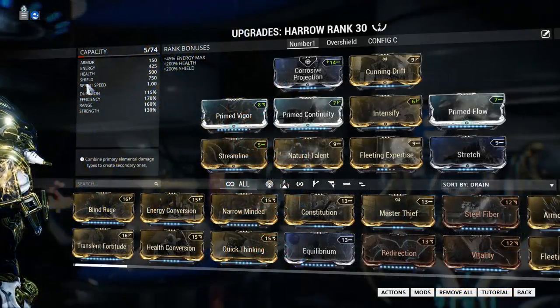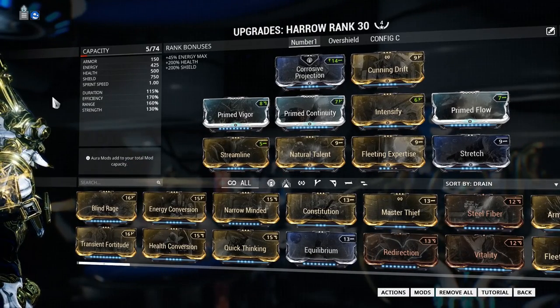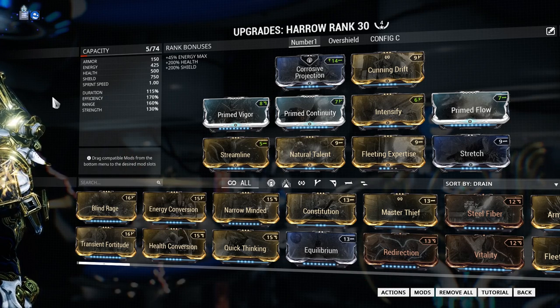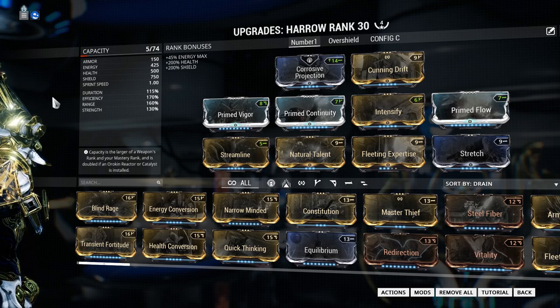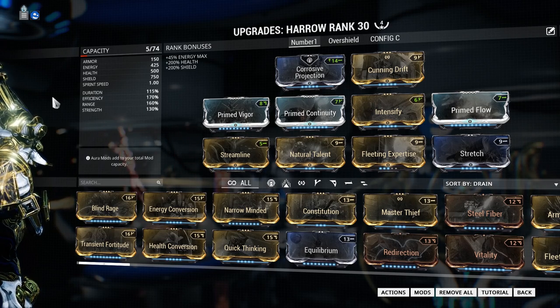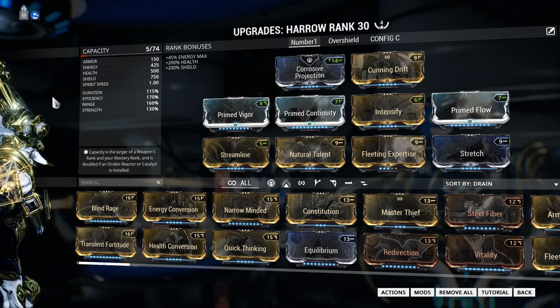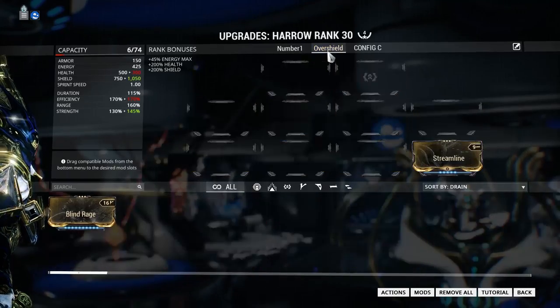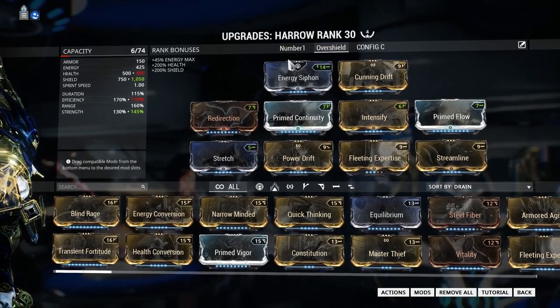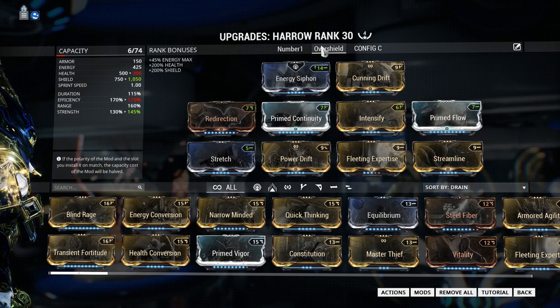When I play, I usually focus on abilities one and two the most. The build I use is a balance build — I call it a spam build because I spam my chains quite a bit. The highest investment is in Efficiency so I can spam Condemn. My range is at 160 so my chains go as far as possible, with Power Strength and Duration at 130 and 115. This is just what I'm comfortable with — by no means the only build to use.